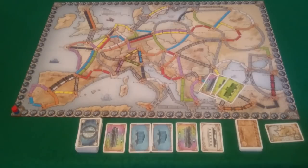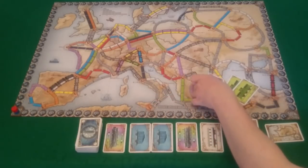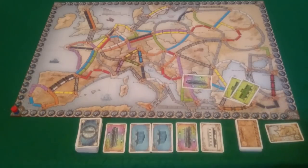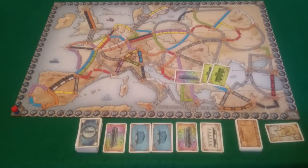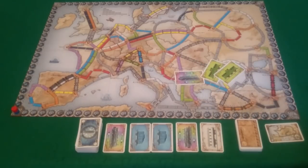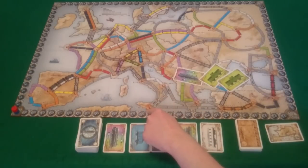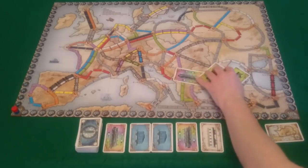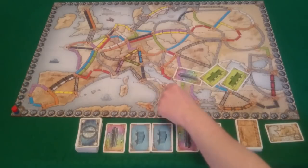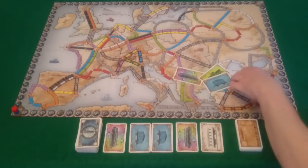When claiming routes there are some special types. Ferry routes have a locomotive symbol, meaning you must provide that many locomotive cards for those carriages. There are also grey routes — you can use any colour for a grey route, but all cards played must be the same colour. For example, a grey ferry from Palermo to Brindisi requires three carriages with one locomotive: you could play two of the same colour plus a locomotive, but you could not mix one green and one blue.